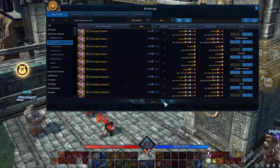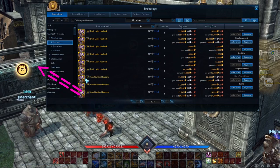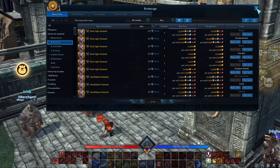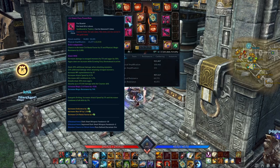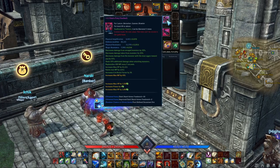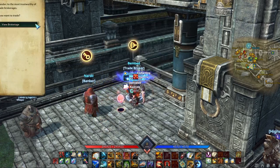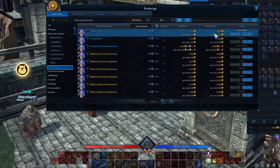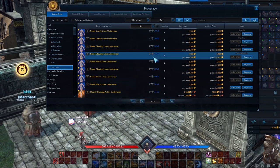Which gear options are best depends on the class. For Lancer, physical resistance is the best choice on the chest piece and on the boots, since this will increase the damage of their shield skills and some other skills will profit from it as well. Physical crit power is the best choice for weapon and gloves. For the inner wear, I did not find any up-to-date information, but I would suggest physical resistance on Lancer. For Brawlers, physical amplification is the best choice for the whole gear set, including the inner wear, since it will increase the amount of damage reflected by perfect defense.